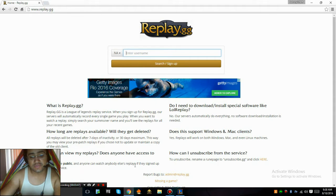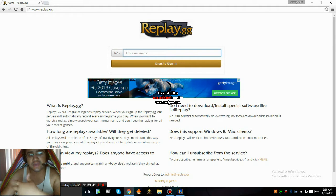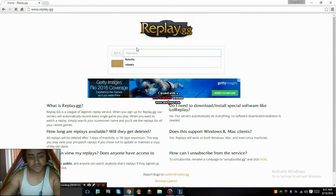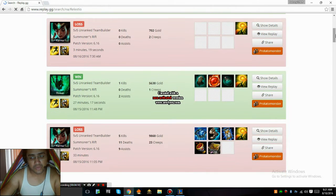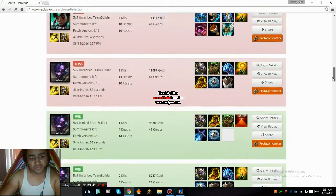Give about two to five minutes after every game and your replay should be up. Once you start playing a few games and go back to replay.gg, your games will be there. I'll show an example — click the server you're on. I'm on North America, so I'm going to type in my name and press enter.